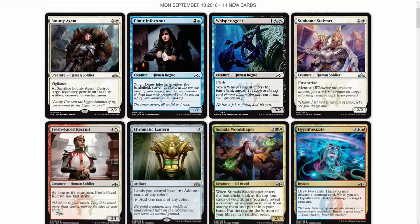In the bottom left we have Fresh-Faced Recruit. I'm really liking this artwork — I want to know your thoughts, because I was upset with some recent artwork like Battle Bond, but this I'm glad they didn't veer too far off the path. Fresh-Faced Recruit looks pretty slick. As long as it's your turn, it has first strike. It's a two-one with the combination mana — pretty neat.